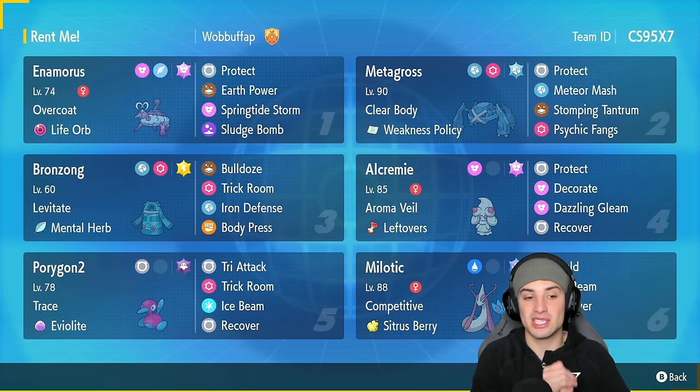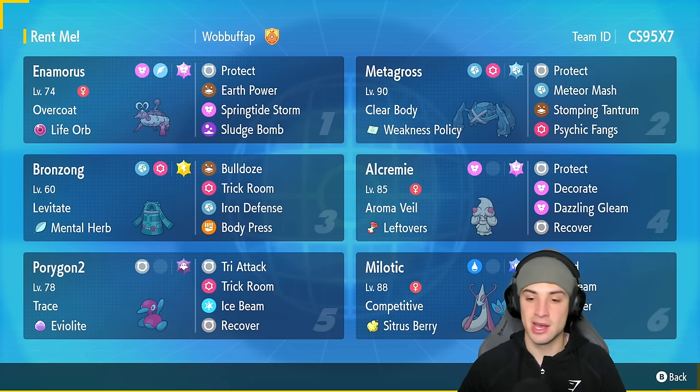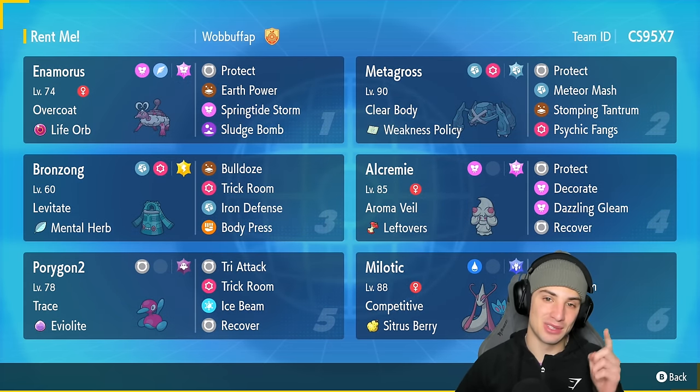The final two Pokemon on the team are Porygon2 and Milotic. Porygon2, like Bronzong, is a great Trick Room setter, and Milotic is a great Pokemon to deal with any Intimidate Pokemon considering it has the Competitive ability. If you want to rent this team yourself, the rental code is at the top right-hand corner. If you enjoy today's video, make sure you like it and subscribe to the channel.